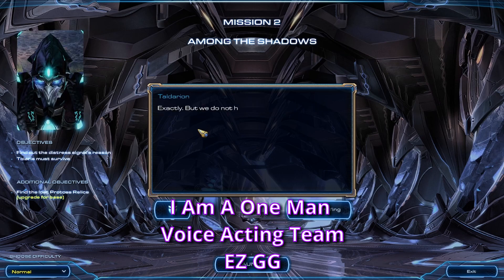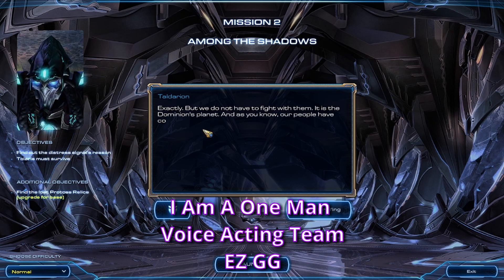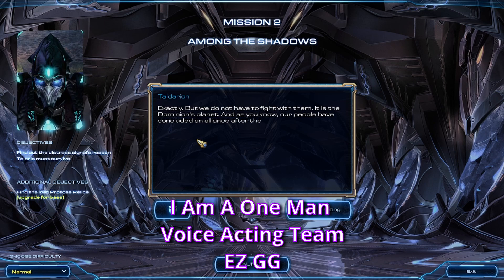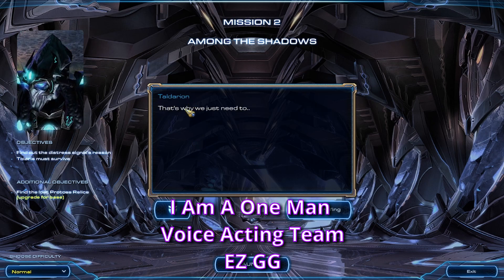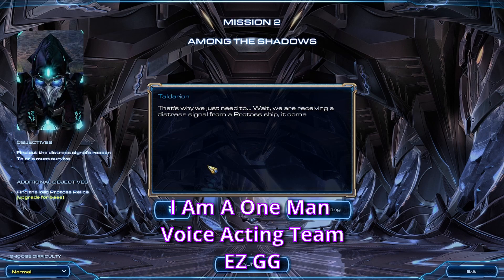Exactly. But we do not have to fight with them. It is the Dominion's planet, and as you know, our people have concluded an alliance after the victory over Amon. That's why we just need to wait. We're receiving a distress signal from a Protoss ship that comes directly from the surface of the planet.